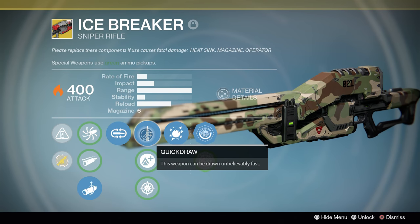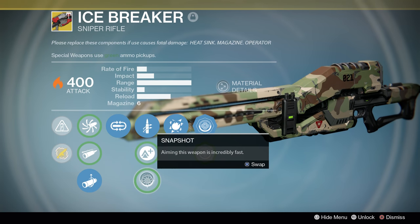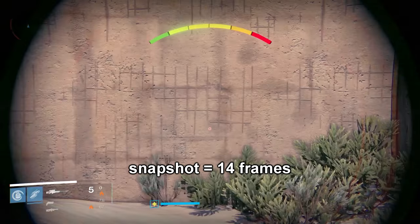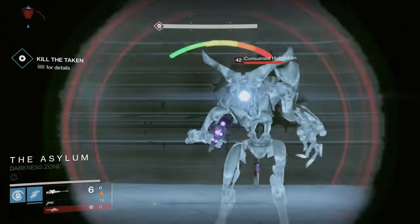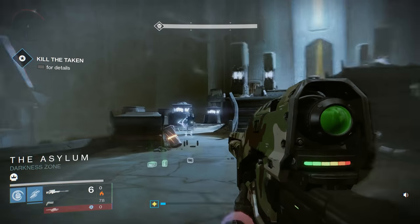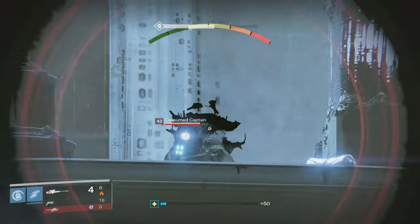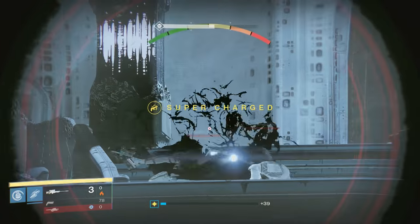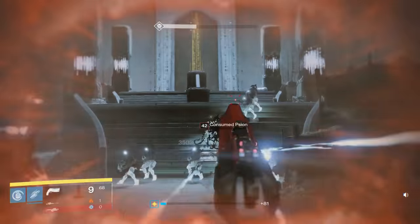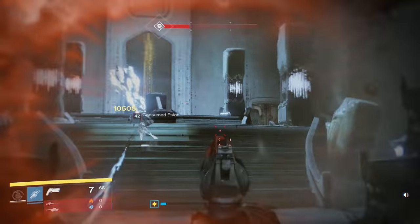For stat mod perks, we have Quickdraw — this weapon can be drawn unbelievably fast — Lightweight, which grants plus two character agility when held, and Snapshot — aiming this weapon is incredibly fast. There is one and only one option here: Quickdraw. In year two, Icebreaker was public enemy number one in Trials for a very long time, so Bungie nerfed its equip speed to one — making it damn near impossible to use reactively. Quickdraw fixes that, and it also increases ADS speed more than Snapshot does. I'd only pick Snapshot if you are a Blade Dancer or a Warlock with Ophidian Aspects.